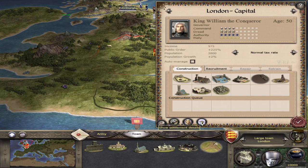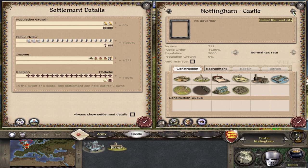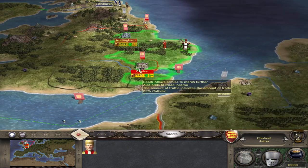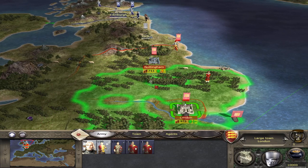Usually what I'll do when figuring out where to send these religious guys is take a quick look at the settlements and see where we have a lower percentage. So we'll send this guy over to London, our capital.